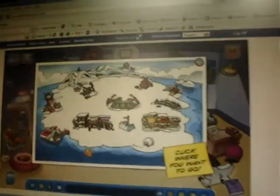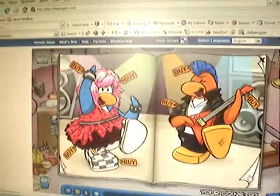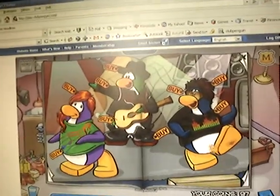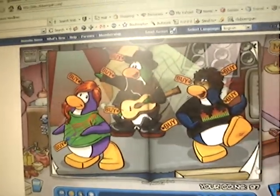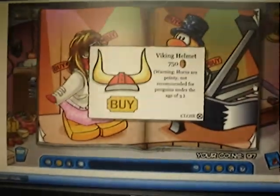Now when you go to the gift shop, there's a couple of secrets. If you click the piano, you'll get a red bike. If you click it a couple more times, you'll get a blue one — a secret blue bike.